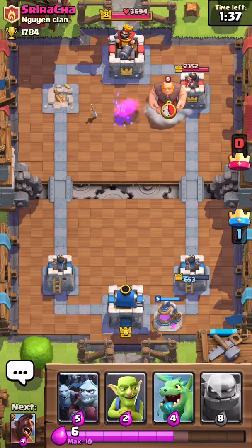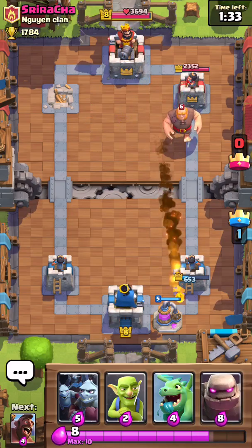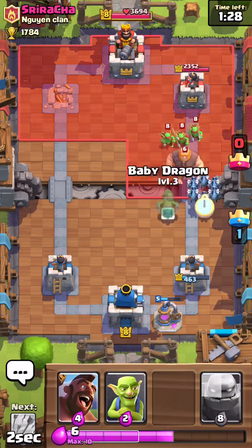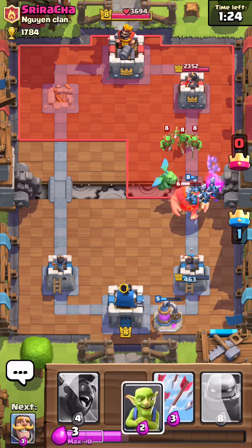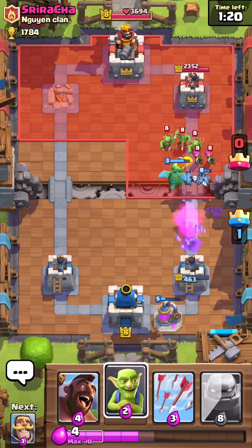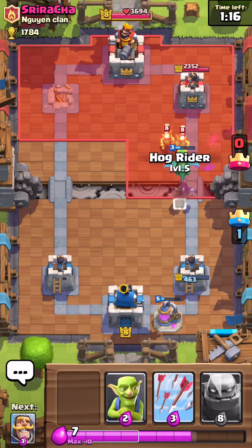I just upgraded my elixir pump to level 5. He's fireballing — I don't think that's a good use, though that was actually kind of good use. And then I dropped my baby dragon. Let's make sure he doesn't have any arrows — he doesn't. That giant is well wasted. Let's get this going.